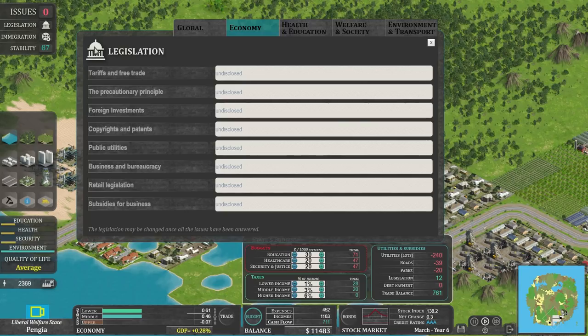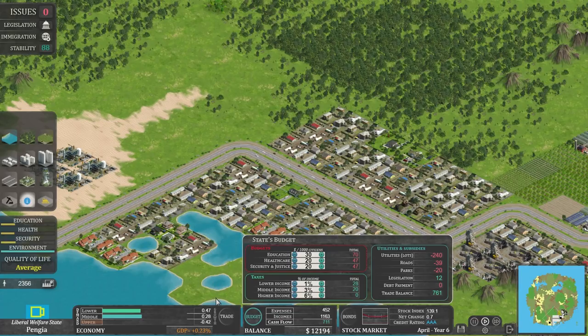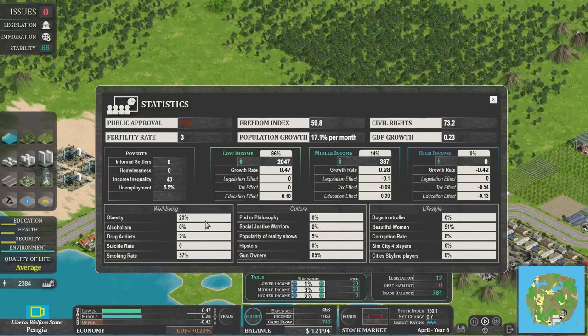So there are all these decisions we've got to make — we haven't made any on environment or economy yet. Once all eight have been answered, I believe we can go back and change these legislations if we want — like if we suddenly decide we want private companies to run everything. Looking at stats: 23% obesity, so maybe health spending needs to go up. No alcoholism, a little drug addiction, no suicide rate. Smoking's quite high — can I ban smoking in the legislation please? Gun owners at 66%. And 52% beautiful women, going up to 54%.